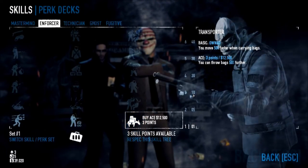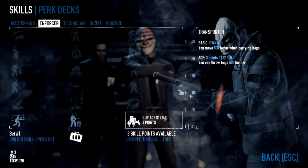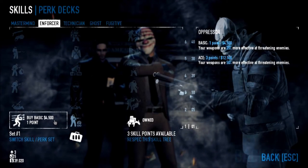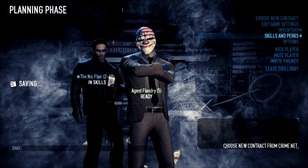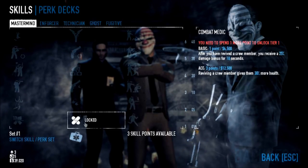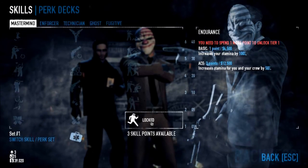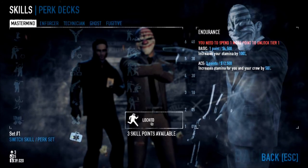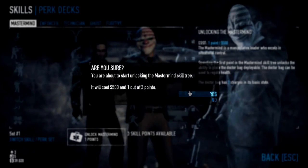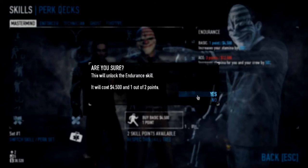You can buy a skill again — that's called 'acing it' — and that gives you a bonus ability. Acing it lets you throw bags 50% further. You can also buy into other skill trees — increasing your stamina is in the Mastermind tree, and that's for sprinting. I do want to get that — because I'm violent and brutish, but also cowardly, so being able to run at high speeds would help me.